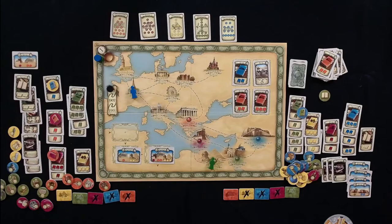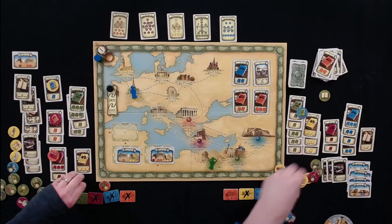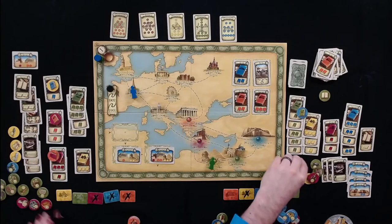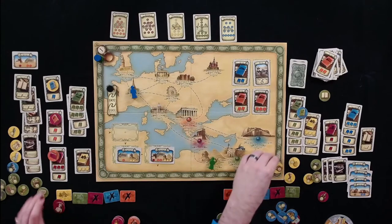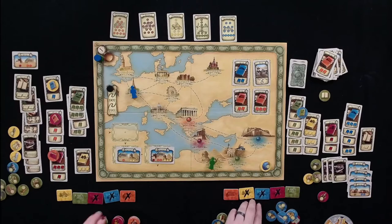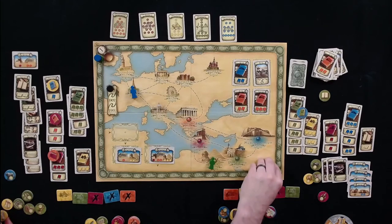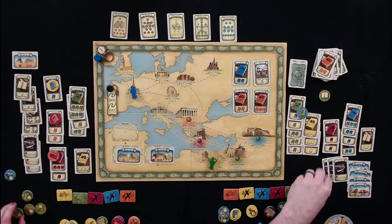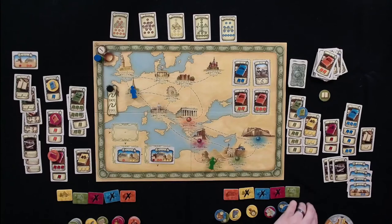Now they go to final scoring. First they count artifacts. Melissa has forty points. Tom has fifty-six — six more points in artifacts than Melissa.